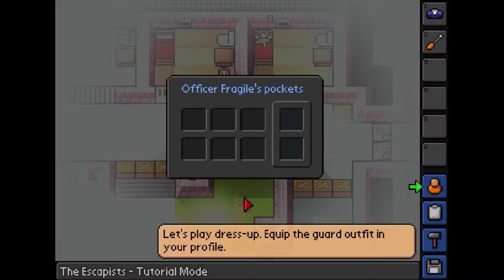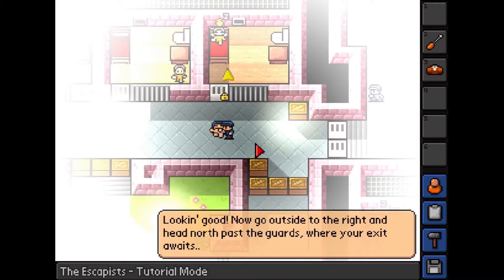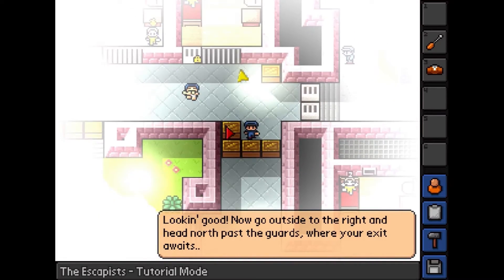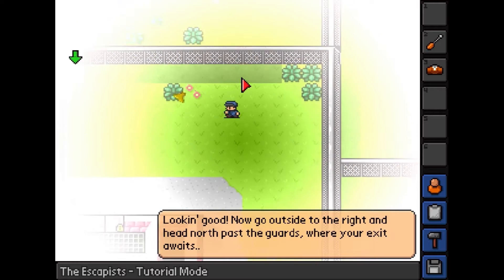Still a guard outfit — wonderful. Yeah, let's play dress up. Equip the guard outfit from your profile. There it is. There we go — the guard is in his underwear. Let's go back to my cell. I better not do that. Let's enforce the love — let's indeed.